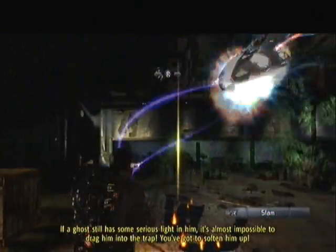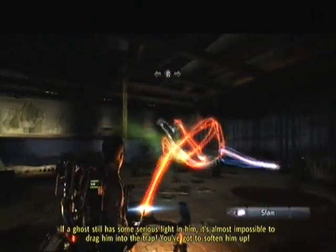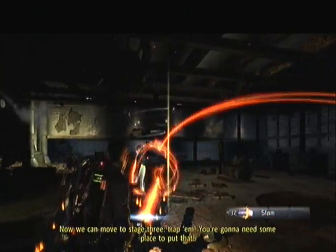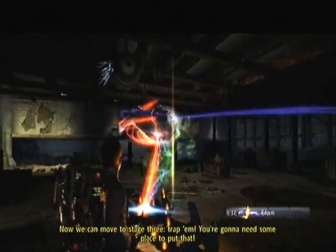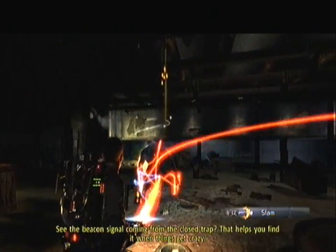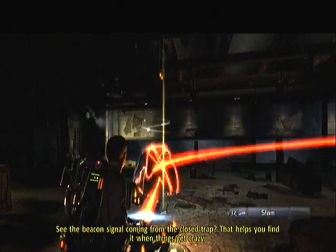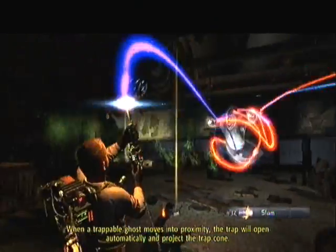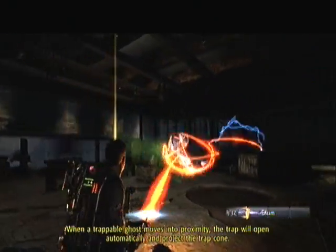The ghost still has been serious fighting — it's almost impossible to drag him into the trap. You've got to drop him. Now we can move to stage three. He's gonna need some hoisting. Just right! See the beacon signal coming from the closed trap? That helps you find it when things get crazy. When a trappable ghost moves into the activity, the trap will open automatically and project the trap cone.